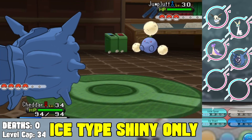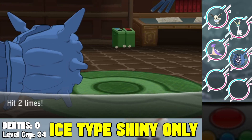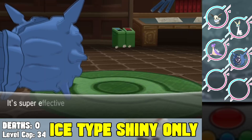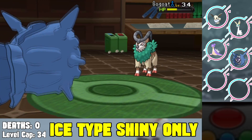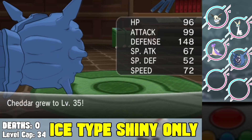We take Cloyster to face Ramos, the grass type gym leader. Cloyster uses Icicle Spear and takes an Acrobatics easily — it's a defensive wall. It knocks out the Jumpluff and Weepinbell, then the Gogoat gets outsped and I Icicle Spear to knock it out as well. We beat Ramos and get the fourth gym badge — that was pretty easy.